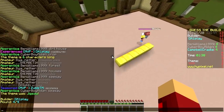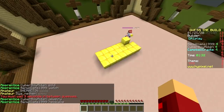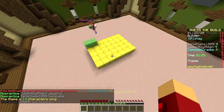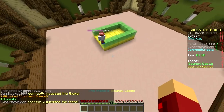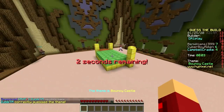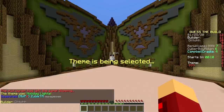Gold. Could it just be gold? Watch. Necklace — it must be jewelry. Just type all the jewelries. Slime. Bouncy castle! Oh my god, you're good, baby! And two other people got it too — bouncy castle. Next up.